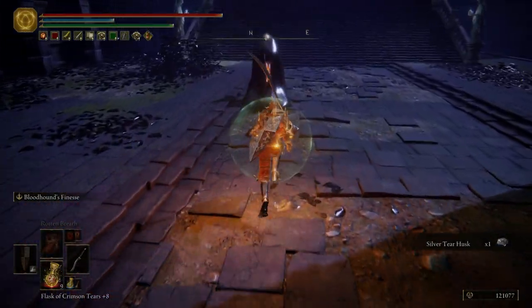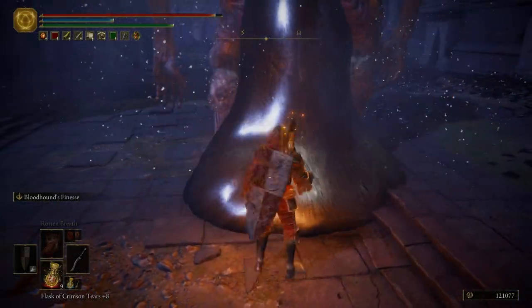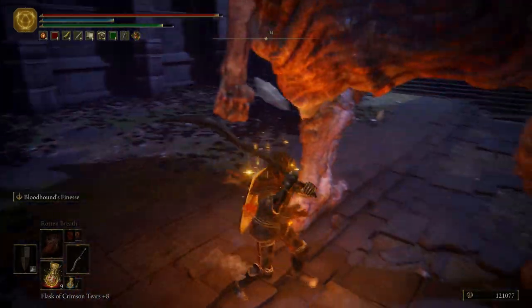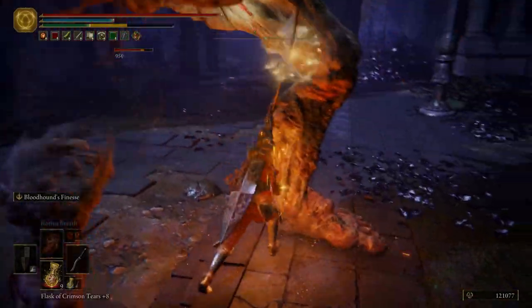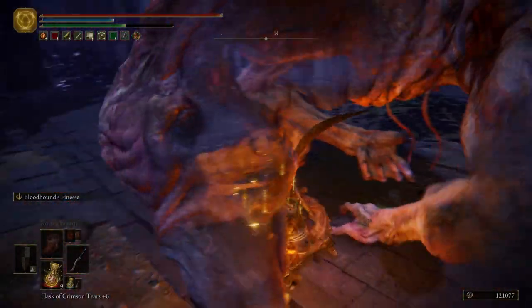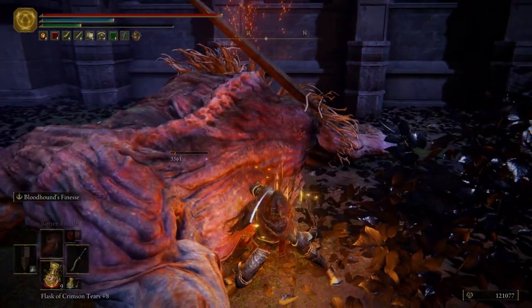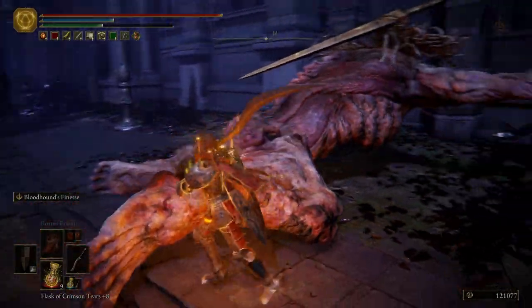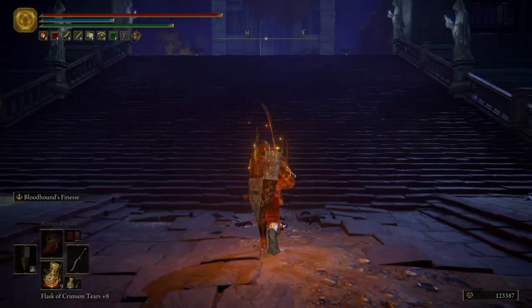Grab ourselves some more Celestial Dew, and our Mimic Tear will put in some work — it is not a pushover. The amount of damage that it's doing is minimal compared to when you start leveling it up. Right here we're going to have a troll — pretty easy. Our Mimic Tear, because we killed all the other enemies, is going to disappear, so keep that in mind. Stuck inside the troll — that is not good. Doesn't matter, killed it anyway. Pretty easy fight.